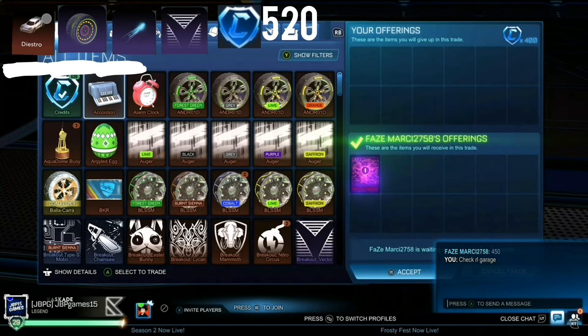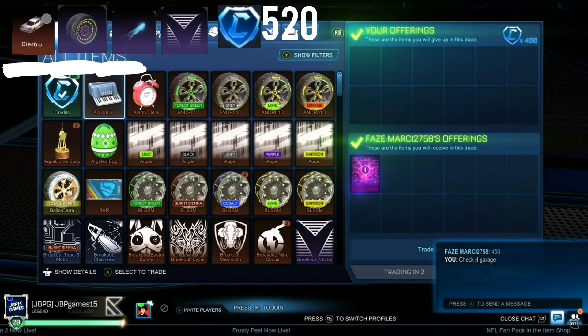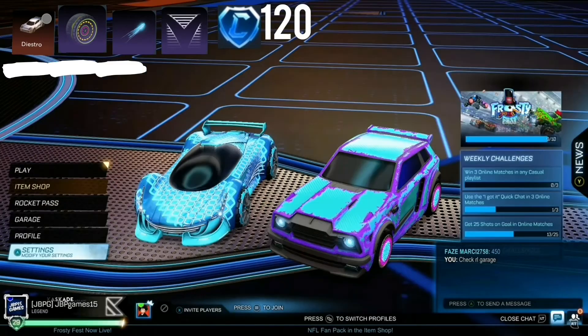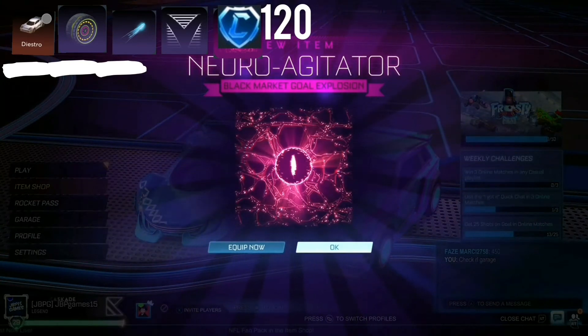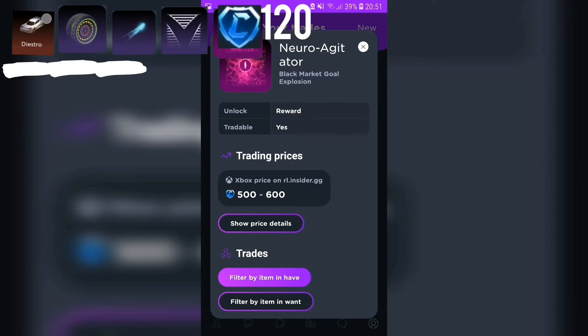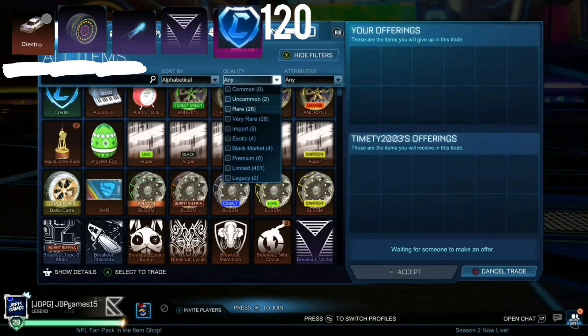Now on to the next trade. This guy wanted 400 credits for this item, and I straight away said yes, as it's worth 500 to 600, which means I get it for lower than the low price. Now I have 120 credits and Neuro Agitator. The editing went a bit weird and Neuro Agitator is underneath the credits, but it is still there. It's worth 500 to 600, so we got it for 100 less than we should have.